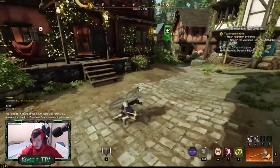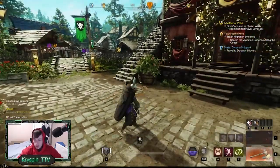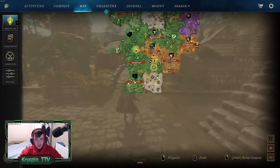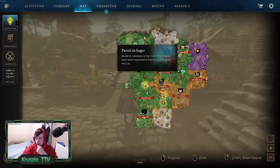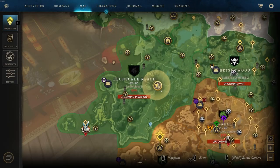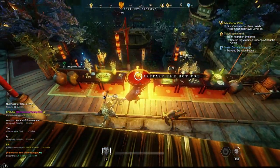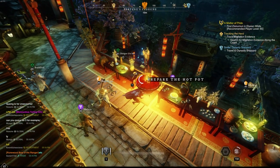You may ask yourself, how can I acquire this item right now? The answer is actually very simple. In order to acquire the Hot Pot, you want to travel to Ebonscale Settlement and then come over to this spot shown on the screen. Once you're here you can interact with some of the flashing objects that have food on them.